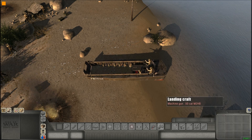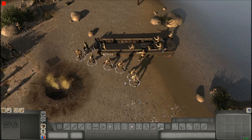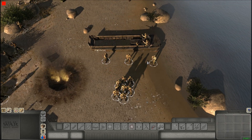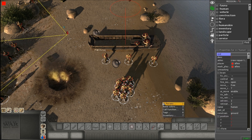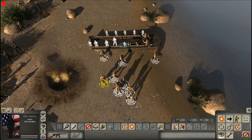The first thing we're going to do is eject the soldiers. I switched to F1 mode and I'm going to eject them. When you place the soldiers, do not put them in the LCVP right away. What you want to do is select them and give them a tag — all you need to do is give them one tag. Then after you give them that one tag, you can put them inside the LCVP.